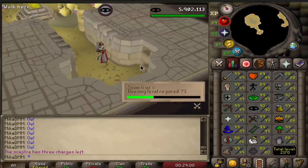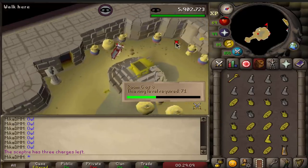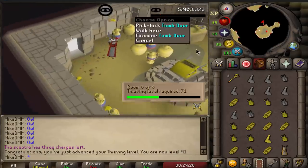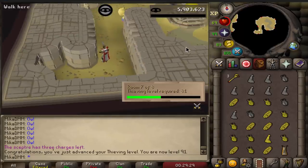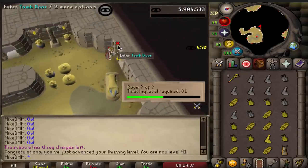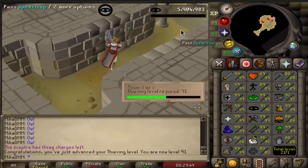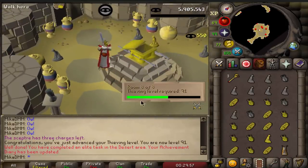We are currently closing out on 91 thieving - it didn't take that long, just a couple of hours of pyramid plunder grinding. Unfortunately, did not end up getting a scepter, which is perfectly fine. We are now going to go ahead and complete the elite task diary. All I really have to do is search the chest in the last room of pyramid plunder. I really like pyramid plunder - when I'm not AFKing thieving, you can still AFK it if you bind two of your keys. And there it is - the elite diary should be completed.